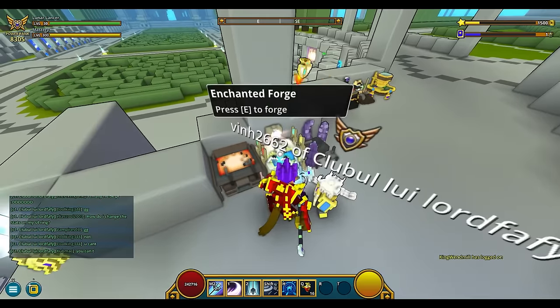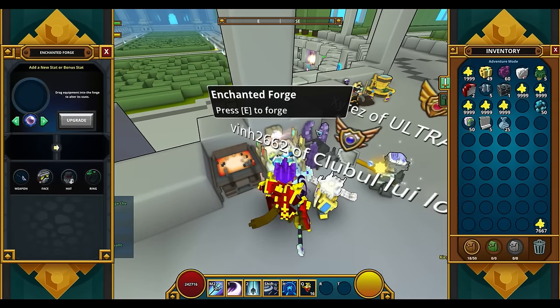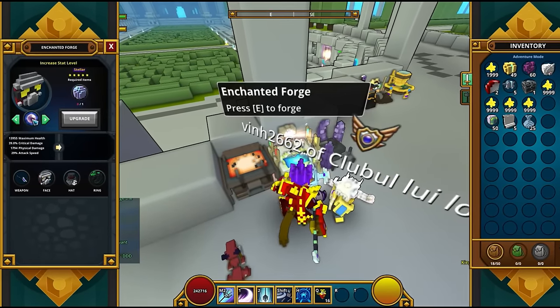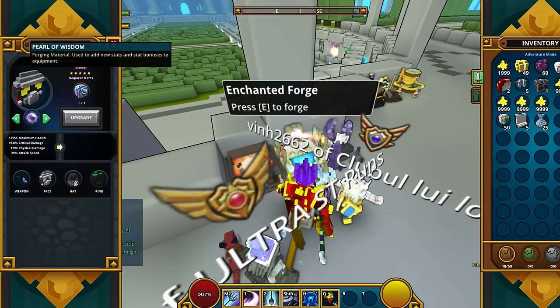To do that you'll need to have at least one Pearl, approach an enchanted forge, make sure you got the Pearl upgrading interface selected, pick the piece of gear you want to improve, then click upgrade.